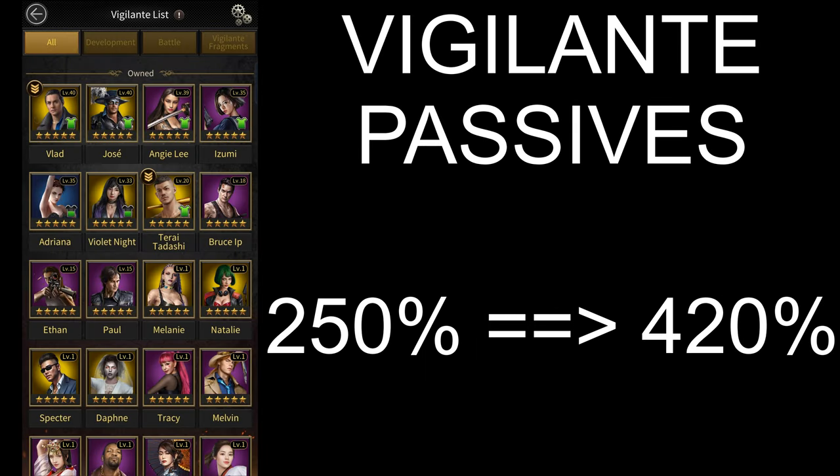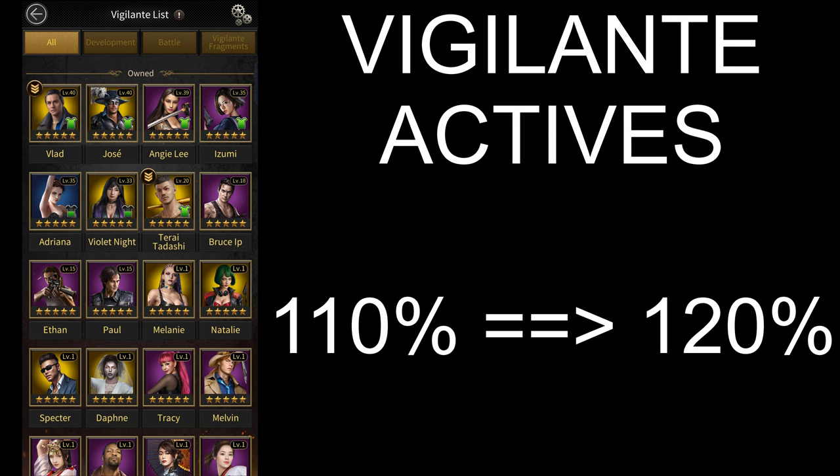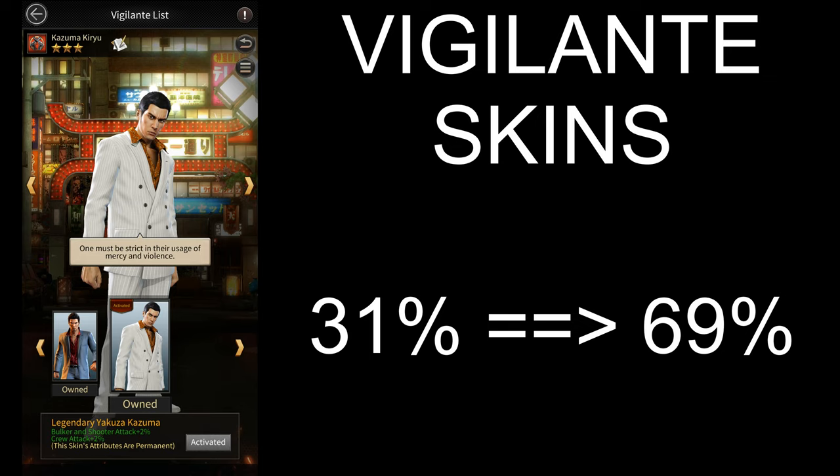Then you have vigilantes. Their passive stats have gone up by 170% because of all the new vigilantes that they've added, and their active stats have gone up by 10%. They've also added a bunch of new vigilante skins which give 38% more stats than before.